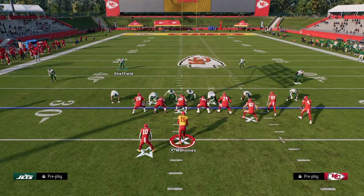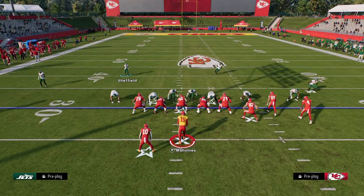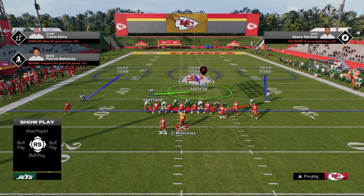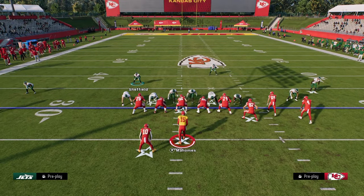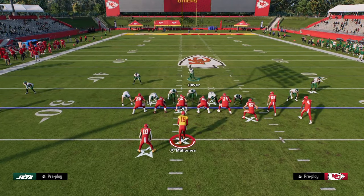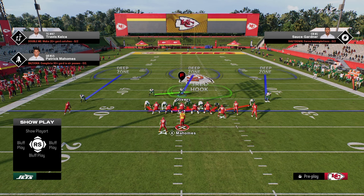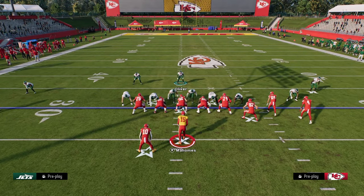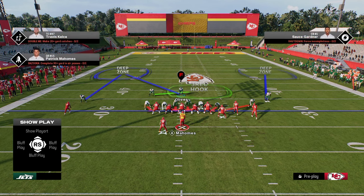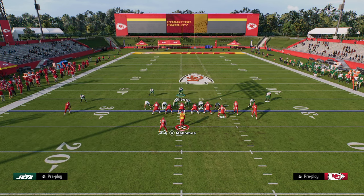We're going to show blitz, pinch the D-line, slant the D-line inside — that's our blitzing setup. What I like to do against bunch that a lot of people don't do is actually bring a defender over the center manually. Because we have this package equipped, I can put him in an outside third to the left, an outside third to the right, or a middle third.